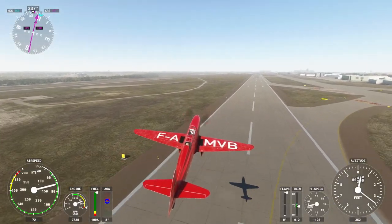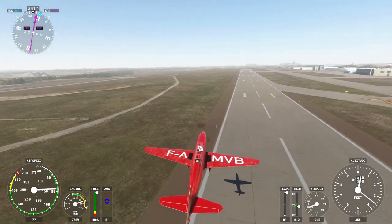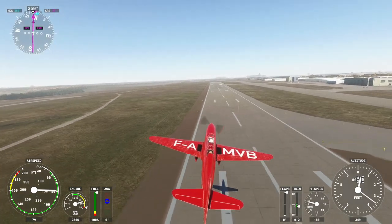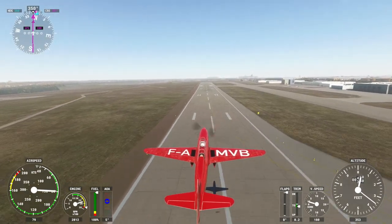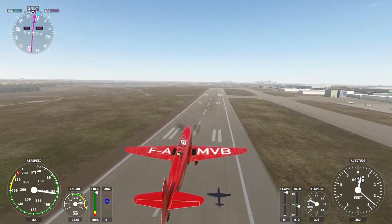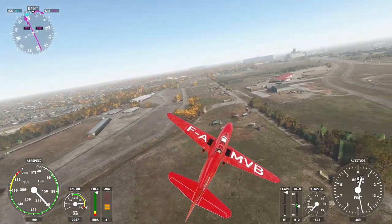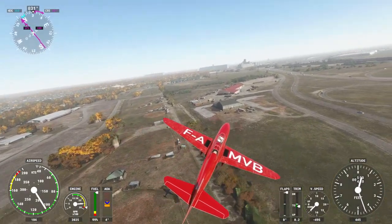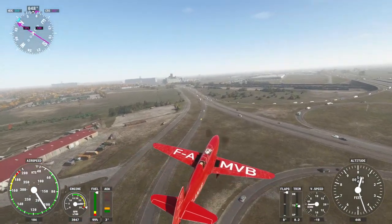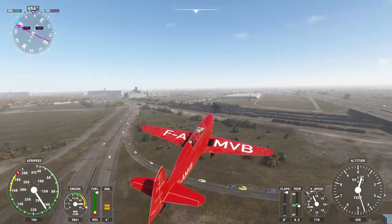I should probably raise those flaps. It's not a very fast plane, as you can tell. On the bright side, it doesn't go to 45,000 feet, so we don't have to worry about that bug that Sim Update 7 introduced. This was, in its day, a trainer for a faster racer plane. But for sightseeing, it's pretty darn good.